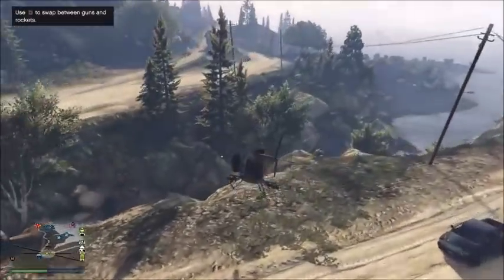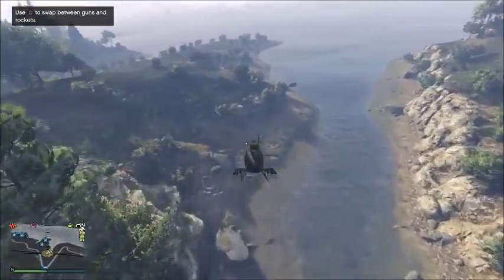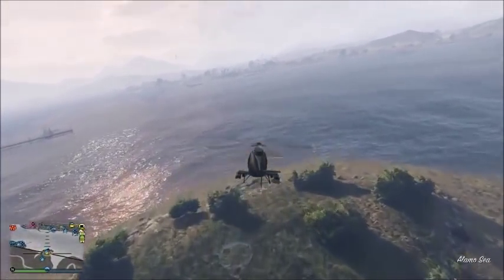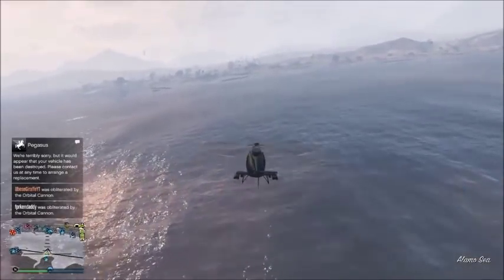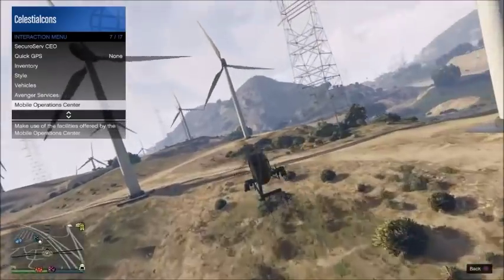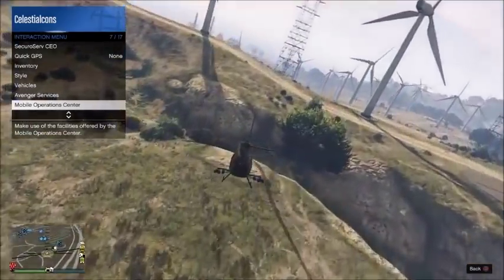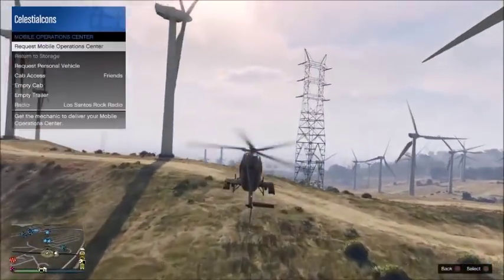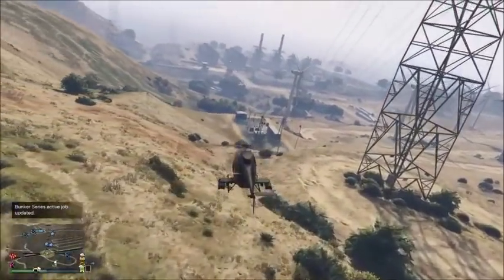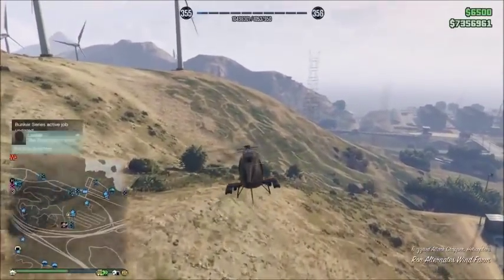You basically want to exit the Avenger and both do a recent activity at the same time. The passenger is going to fall through the map and end up over by Mount Chiliad. From there you simply want to grab a CEO helicopter and fly back. Do not get in a streetcar because it is going to give you the facility full alert. Once you get back by your facility you want to request your mobile operations center, making sure you are by your facility before you do so.